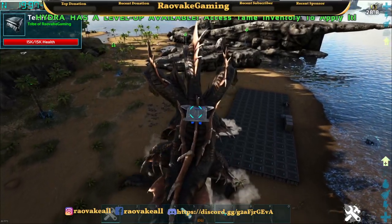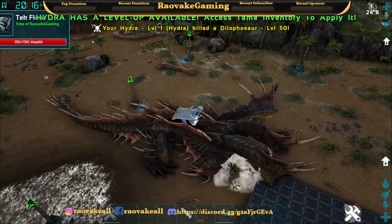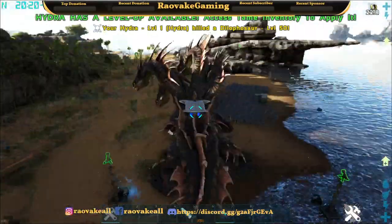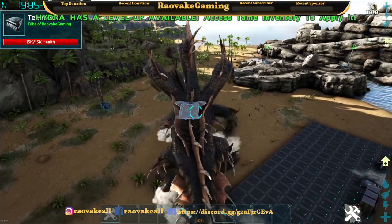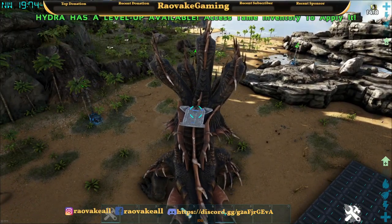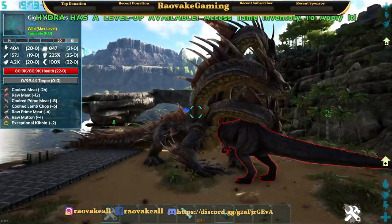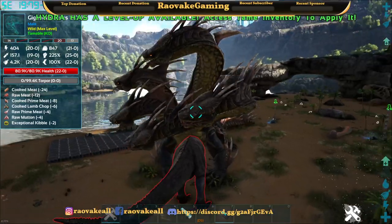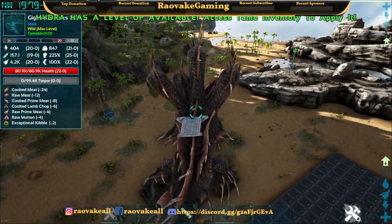This is the ARC mod Atlas Hydra. I'm going to spawn a Giga. We have a Giga right in front of us now, and the Hydra is going to deal with it. Let's see how it goes.